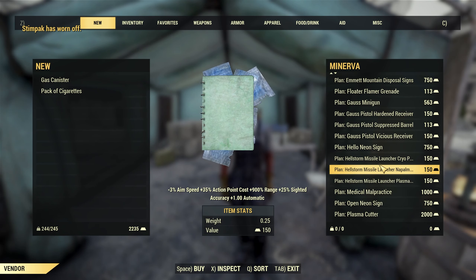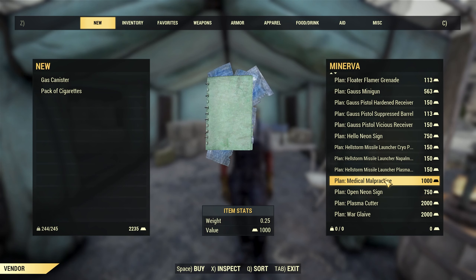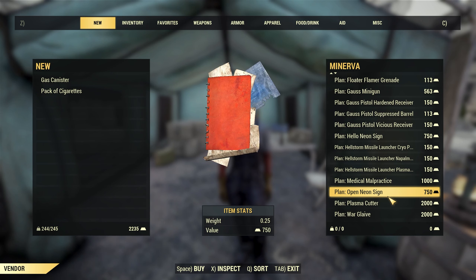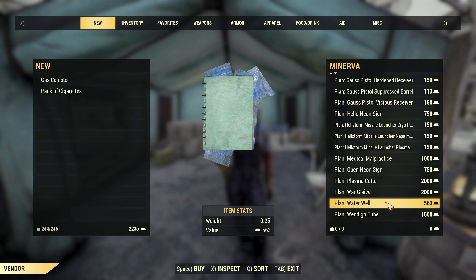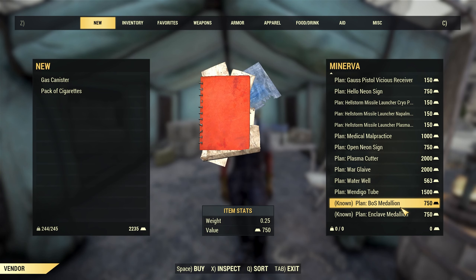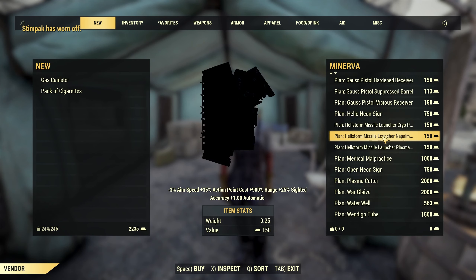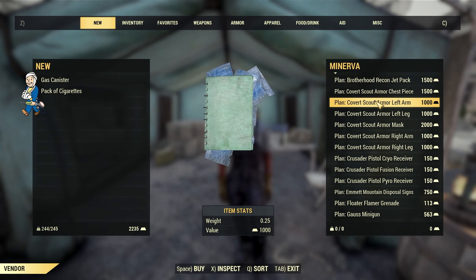There are Hellstorm mods, the Medical Malpractice plan, an open neon sign, the plasma cutter, the war glaive, the water well, the dingo tube, the Enclave Medallion, and the Brotherhood of Steel Medallion. That's actually everything she has.